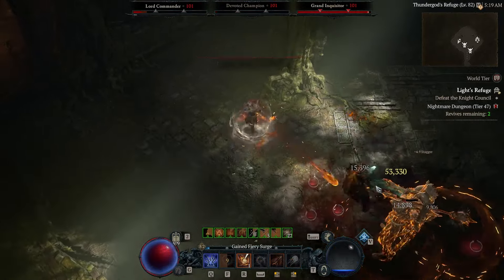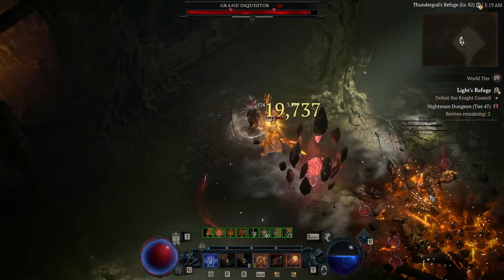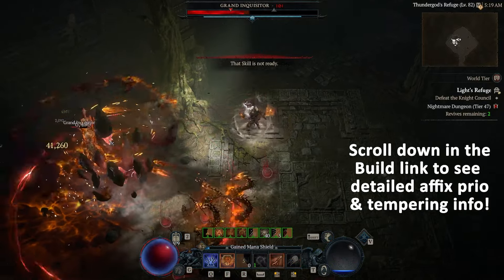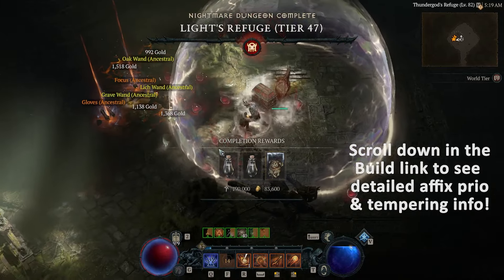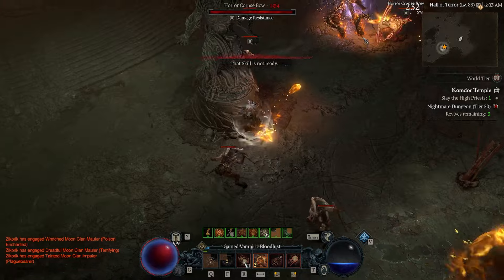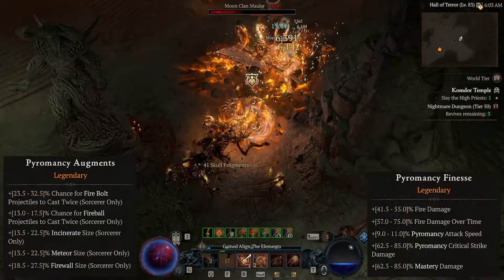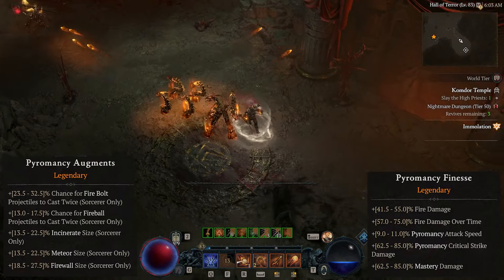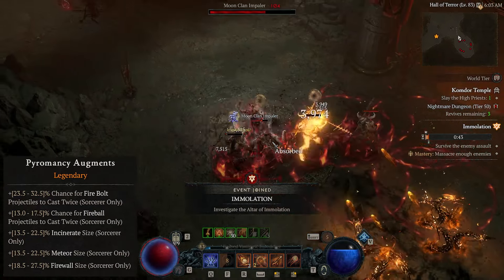Now let's quickly discuss itemization and the new seasonal tempering mechanic. Stats on affixes are way more simplified now, so just look for Intelligence, Max Life, and Damage as your primary affixes. I'm going to be leaning heavily into the damage stat and trying to min-max that with Masterworking. For tempering, there are two recipes that are really big for this build: the Pyromancy Augment on weapon and the Offensive Pyromancy Finesse recipe. The Pyromancy Augment can only roll on your weapon, so I pray the RNG gods are in your favor, because it really blows to get a best-in-slot weapon and then miss your tempering rolls.